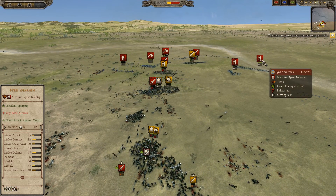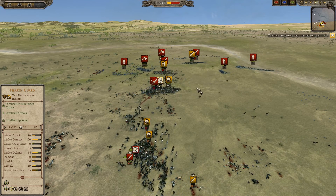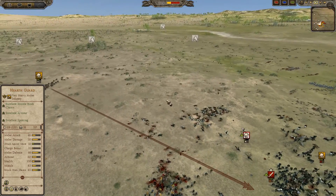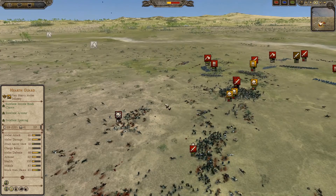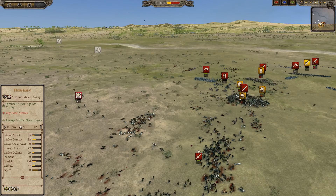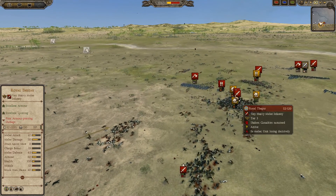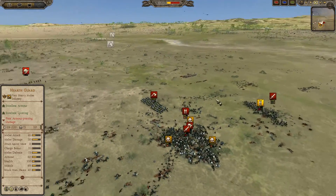A lot of the feared spearmen are still alive, with full-strength feared axemen too — it is not looking good for Westphalia at all. Even though the lower fund level for this tournament does favour the Westphalians, you can't really discount the Mercians' brute force. That is why they're probably the most powerful faction in the game, in my opinion — though Age of Charlemagne is incredibly well balanced and any faction can beat any faction.